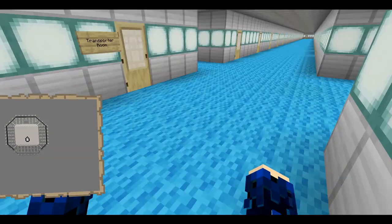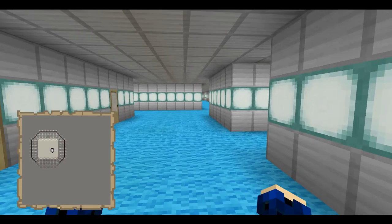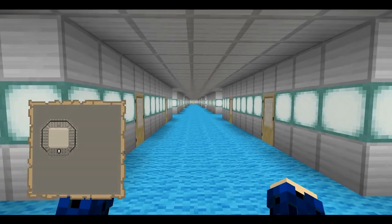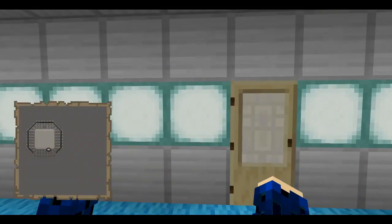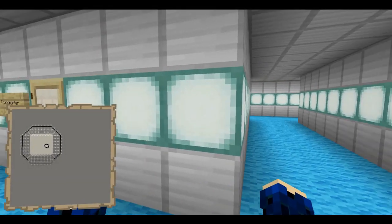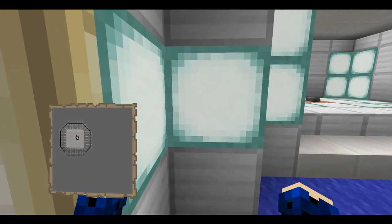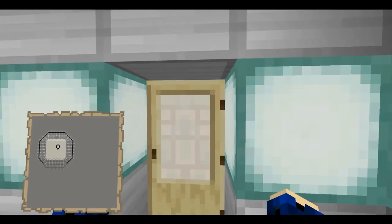The next deck is the crew quarters, which includes all the crew quarters in massive big sections. It also includes passenger quarters, what I believe is the cable's control room, officers' lounges on either side, and then the mess hall all the way down there. And then the transporter room — obviously, fully functional, because I am just that much of a nut.